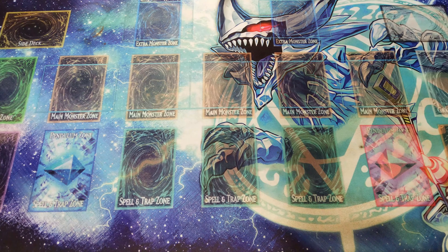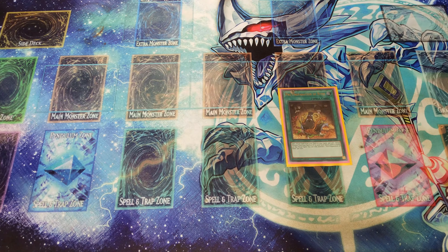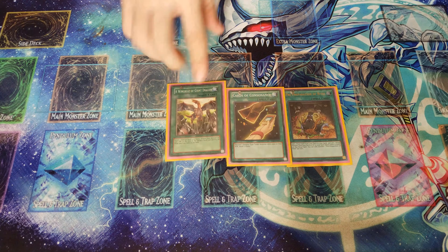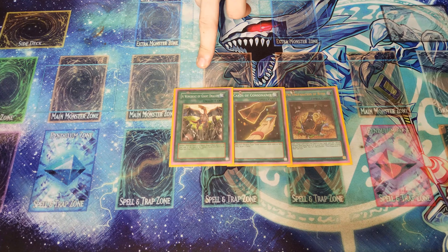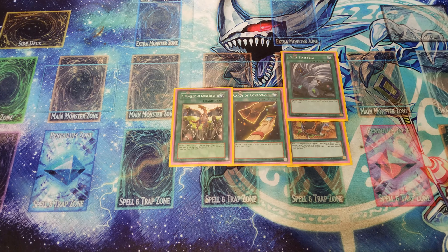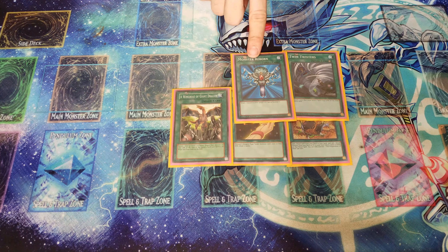Preparation of Rites adds your ritual spell card and ritual monster card to hand. Pot of Desires lets you draw two cards — everyone knows this is a good card, and since you have a lot of tuners it works well. Wing Beat of Giant Dragon returns a level five or higher dragon from your field to hand and destroys all spells and traps your opponent controls. Twin Twister discards one card and destroys up to two spell and trap cards your opponent controls. Monster Reborn special summons one monster from either graveyard directly to your field.